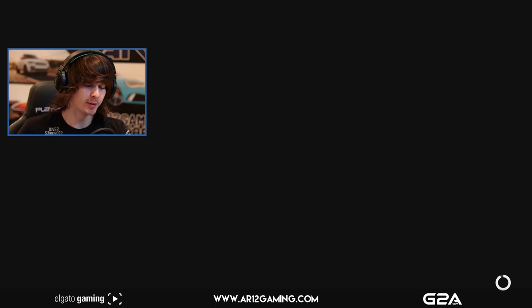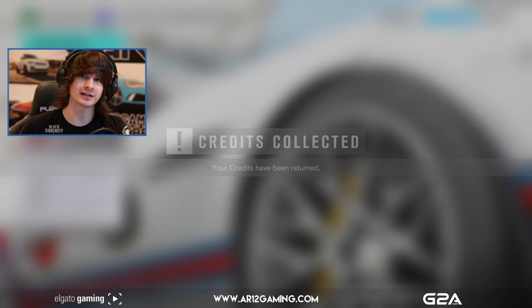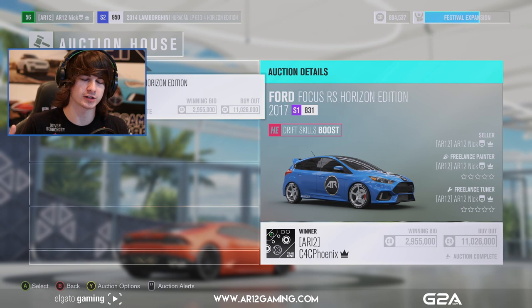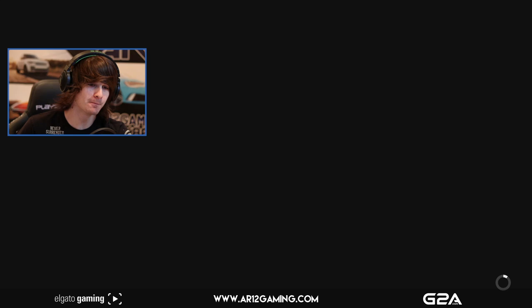So I've got this Lambo here, and earlier in the week I had a Ford Focus RS. I went on between episodes and did a little drift build of it — didn't record it or anything. I just made it so it could drift, threw an AR-12 paint on it that I made myself. Then I put it up in the auction house, tweeted about it, and people ended up bidding all the way up to 3 million credits for the thing. So massive thank you to you if you were the person who bought that.